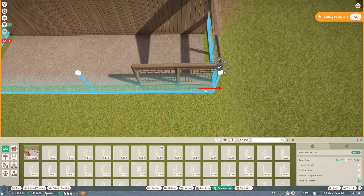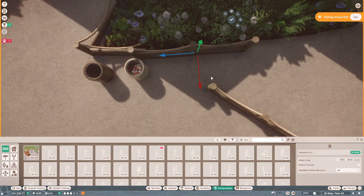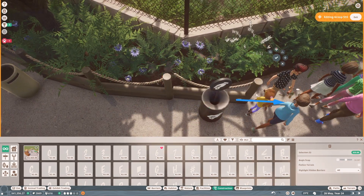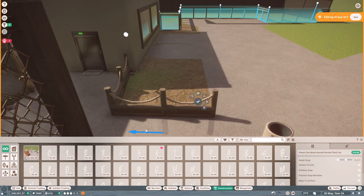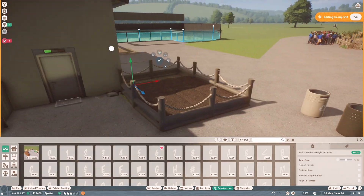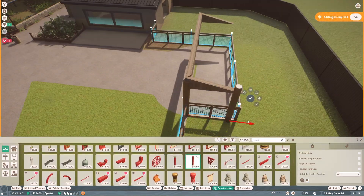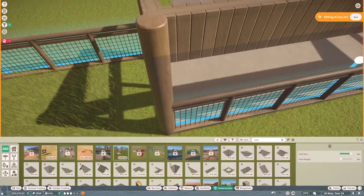I'll obviously place the giant anteaters in the zoo this episode. They were really struggling with the amount of space I originally gave them - partly because of their hitbox, so plants and foliage in the enclosure made the traversable area smaller than the enclosure looks. They just seem to need a much larger enclosure than I gave them. Off camera I extended their enclosure a little bit which helped, but it's still too small - they're still in the orange for their space level.